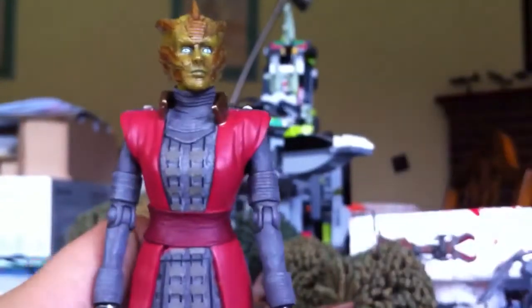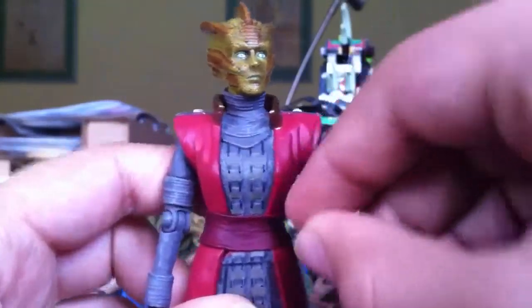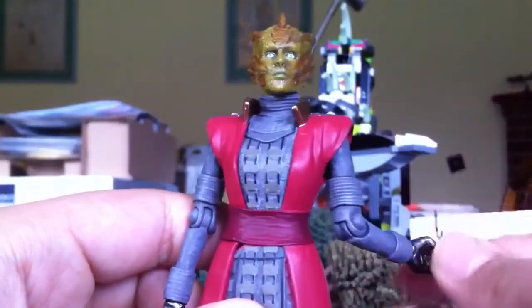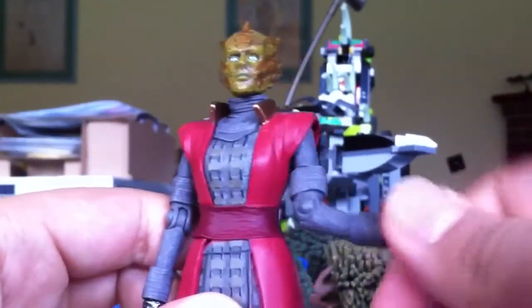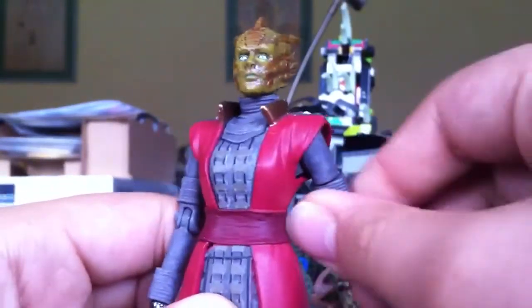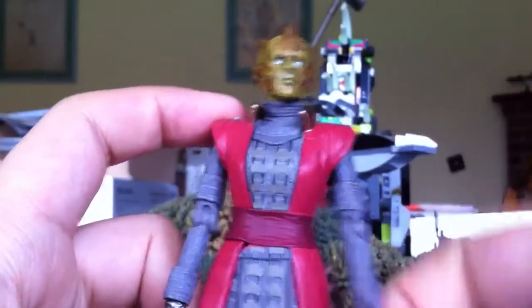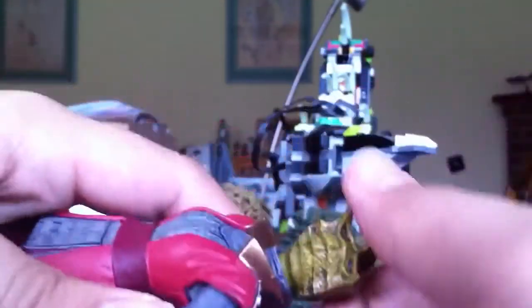And now we'll move on to articulation. Starting on the arms — she's got the second joint, which is good. Arms bend as usual, and hands swivel. They move a bit at the shoulders but don't do a 360, because of this lovely cloak — gown, it would be. That's the articulation on the shoulders. Going down, the knees bend, and the feet and boots turn. It's on both arms and both legs. And then the head twists a bit — it doesn't go the full way around. Well, it might, but I don't want to damage her.